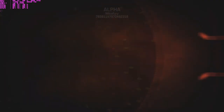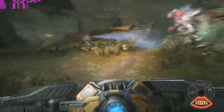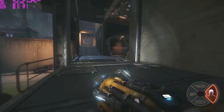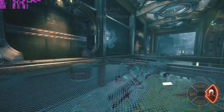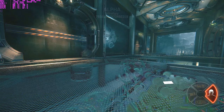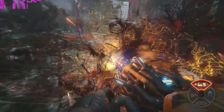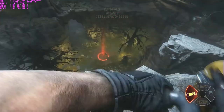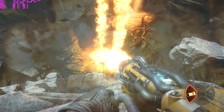The next character class is the Support class. The Support class has the ability to shield one player at a time, which can be very important in certain matches. He also has the ability to cloak the whole team as long as they're within his cloaking range. He also has a gun that cuts through enemies, making it very powerful. And most importantly, he has an Air Strike which can deal a lot of damage as long as whatever he's attacking is within range.